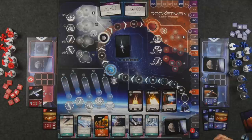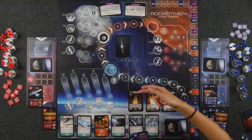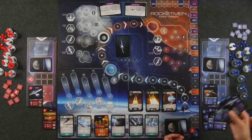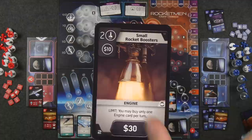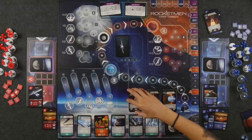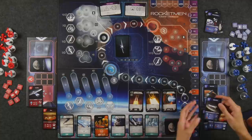Monique spends $30 — three $10 cards — to buy the small rocket boosters engine. Engines are great because they have multiple rocket points; this one gives two rocket points and $10. You can only buy one engine per turn. She then spends another $10 to place her spaceship card into her launch pad for its matching symbol. She realizes she still doesn't have enough rocket points to launch yet, so that engine goes into her discard to come back around.